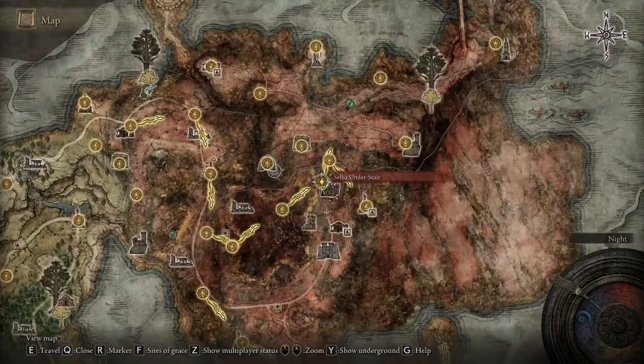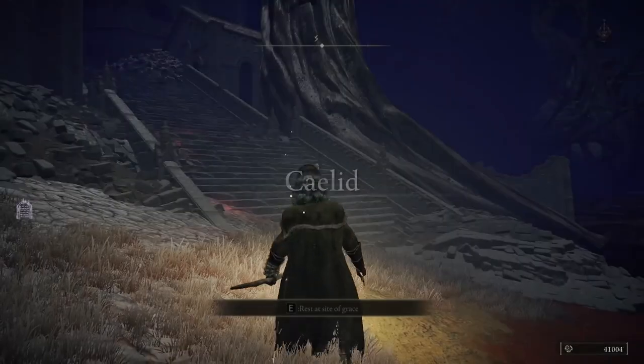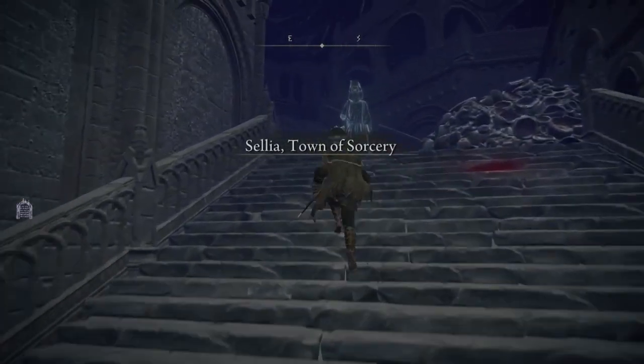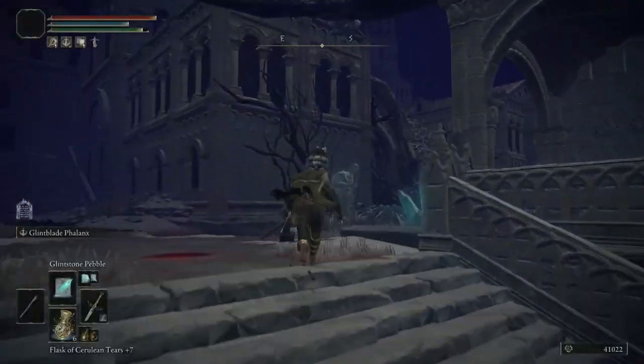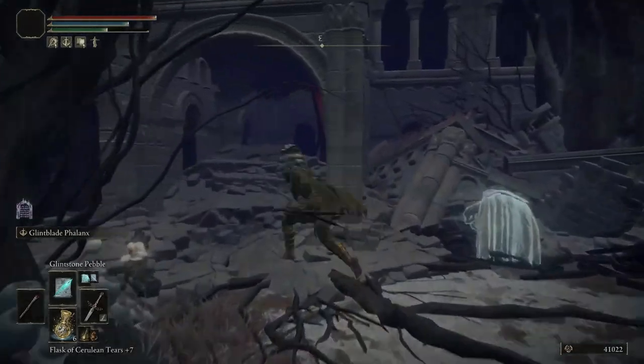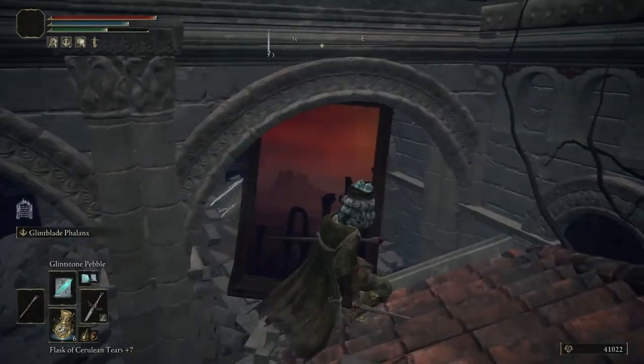I'm going to be showing you where to get the Red Main painting and where to find the painter as well. You're going to want to start in the Celia Under Stair Site of Grace in Caelid. After entering Celia, the Town of Sorcery, you're going to make a right and immediately towards your left, you're going to find the painting under this building.